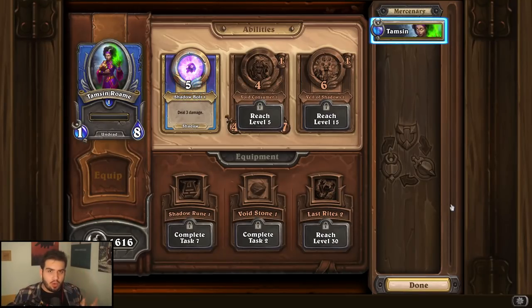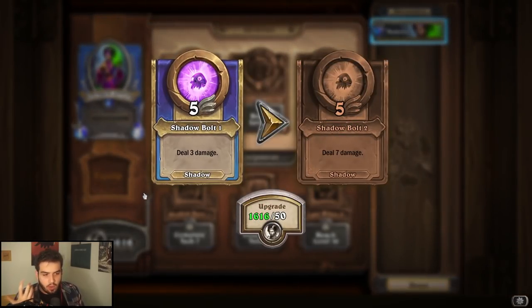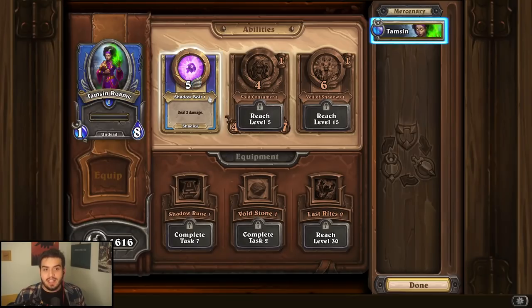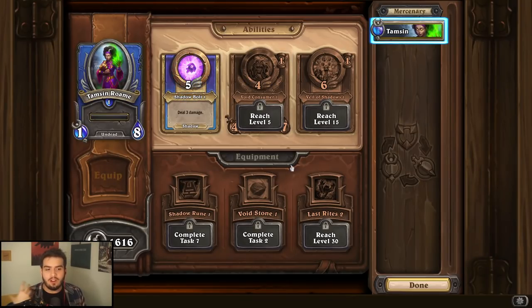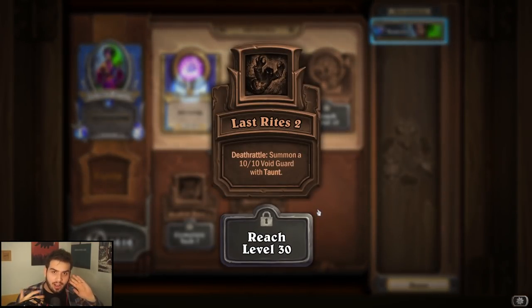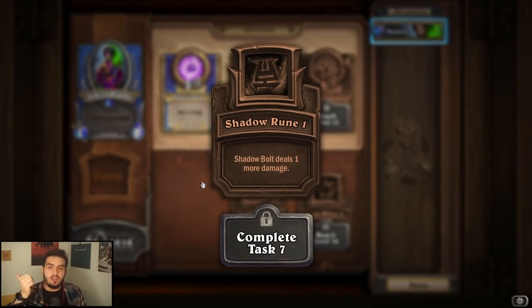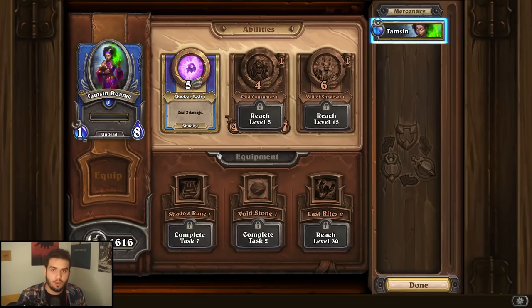Thalnos — I think it's pretty easy. Shadow Bolt is definitely the one you want to go for. That said, Veil of Shadows is really good because when you upgrade it, the speed goes all the way down to one or two, which is very good in a shadow composition — making sure your enemies can't heal and then stacking damage with someone like Vol'jin can be rather devastating. Definitely a contender. For equipment, Last Rites is pretty good; summoning a Taunt minion is really strong, especially if they focus Thalnos. If not, Shadow Rune can do just as well and make your basic Shadow Bolt do more damage.